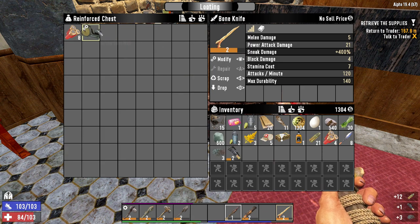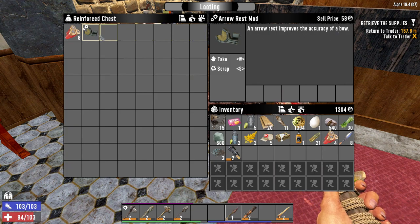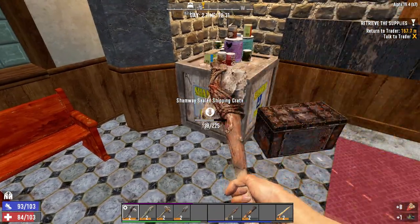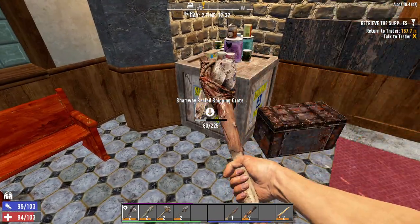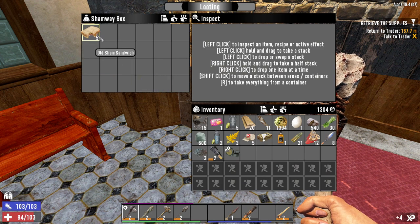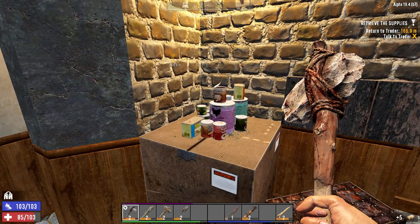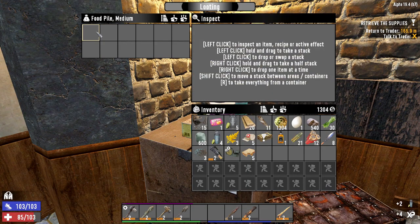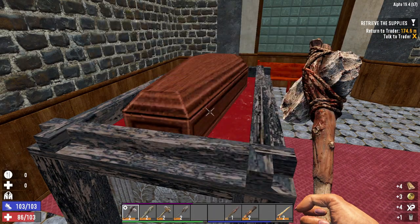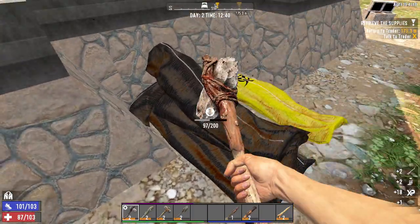I'm going to sell that bone knife, and I'm going to sell this arrow rest mod — this improves the accuracy of the bow. We're going to break this open as well and get some free food. Food is always useful in the early game. We'll get some old sham sandwiches — I'm going to take these because they do have a use and I have spare inventory space. Got some more water and some cat food. You can search coffins by the way, though I usually don't get much useful out of them.